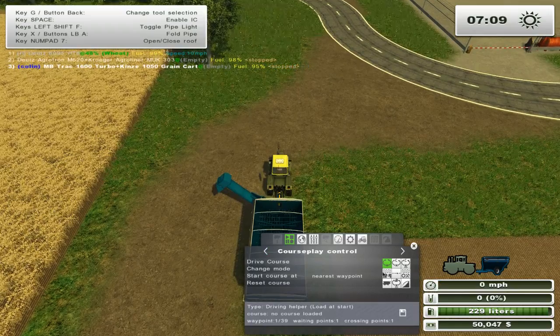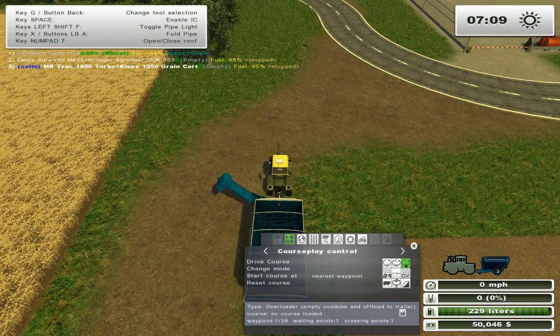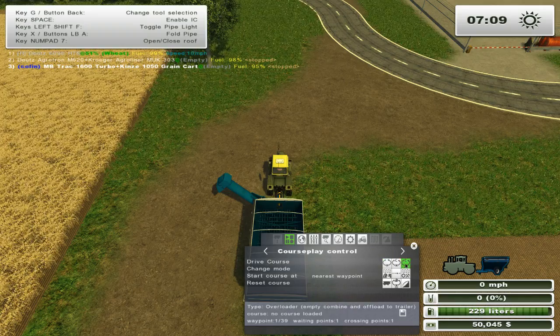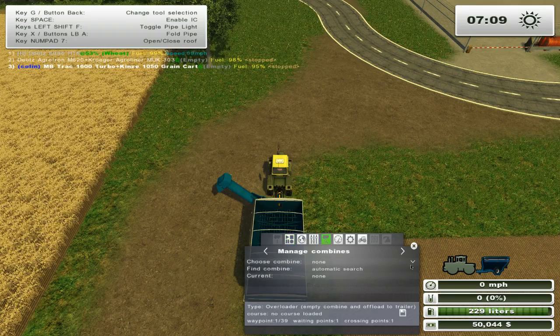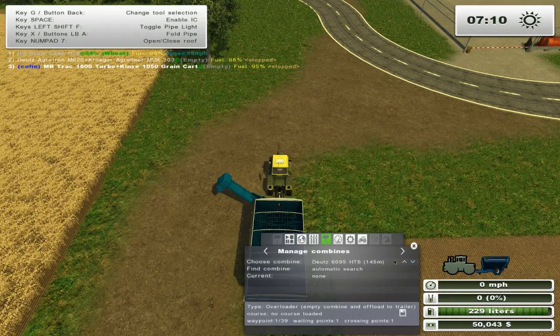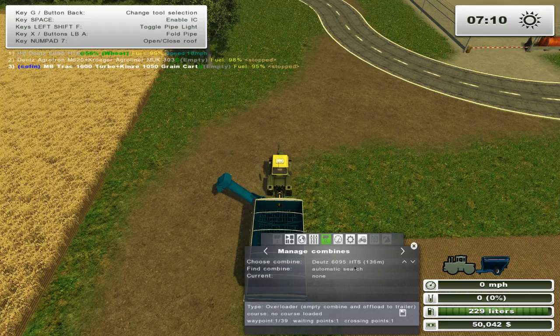Now we shall go to the third circle which is 'empty combine and offload to trailer'. We will select a combine to use. On this we want to get one combine which makes it easier, which is the Dukes 6095 HTS.